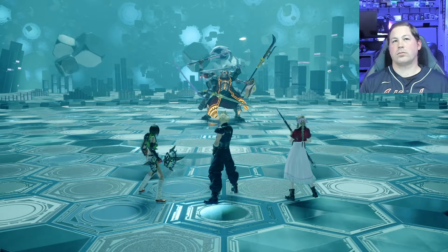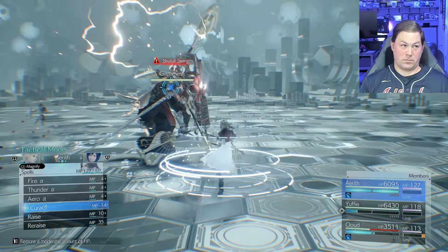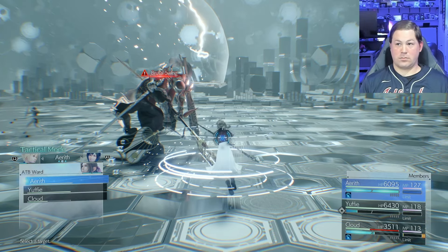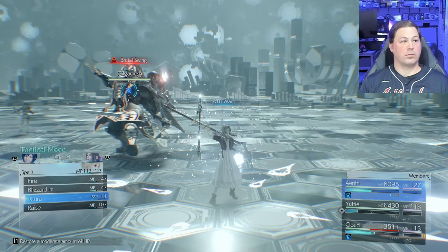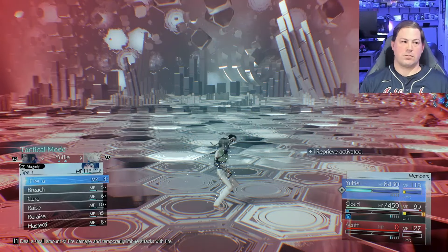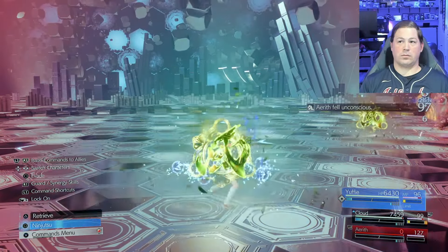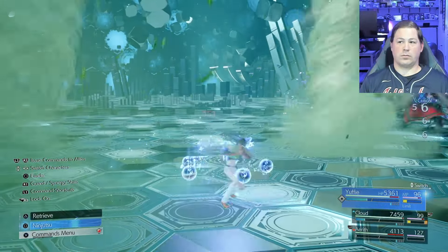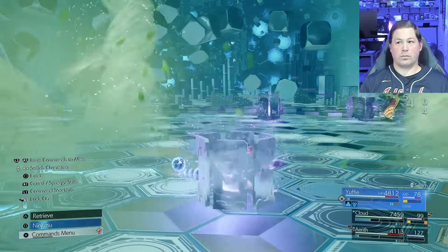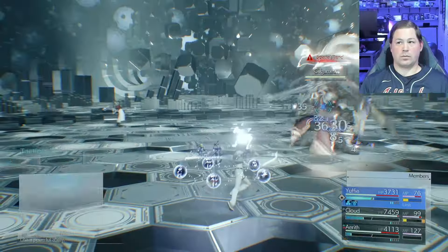Getting off to a really good start against Gilgamesh is your number one priority, and honestly I did not do a good job here. Your immediate goals should be to get ATB Ward up, get everyone as close to full health as possible, get mana wall up — and don't delay mana wall to conserve MP, just fire it off without the infinite MP buff. My early screw-ups left a lot of valuable ATB gains on the table, forcing me to burn a Curaga while still lacking ATB Ward.